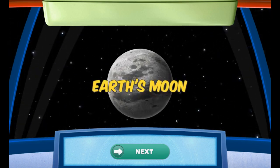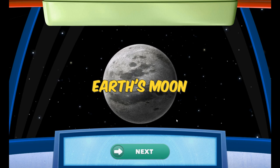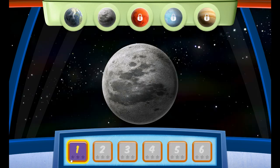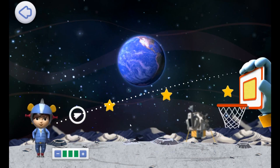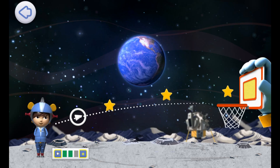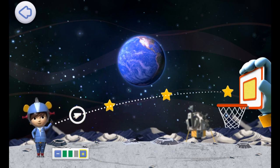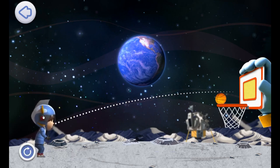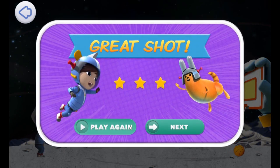Earth's Moon! Core on Earth's Moon! We need less force to get the ball into the net. By using less force, the ball won't travel as far. First, use this tool to change the force. You found new ways to do it.